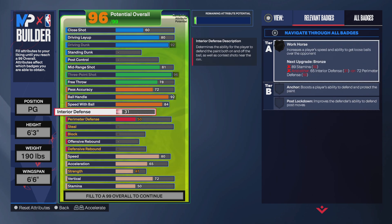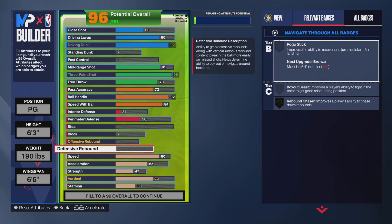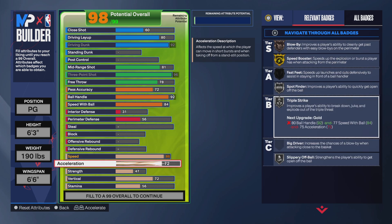And then for the defense, you want to put up to a 31 interior and then go with 56 perimeter. So you can't play the best defense, but you can play some defense. And then for the physicals, you want to go with 86 speed, which gives you hyper drive and speed booster on gold. And then go with 76 acceleration, so that gives you triple threat on gold, and spot finder and blow by on silver with silver slippery off ball.